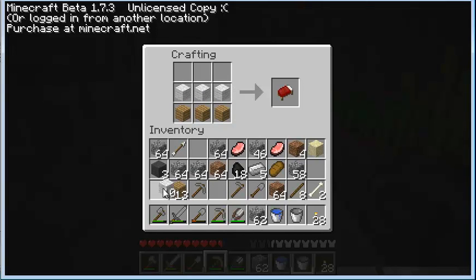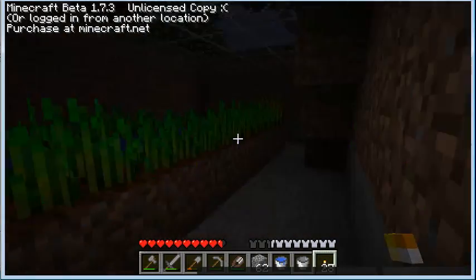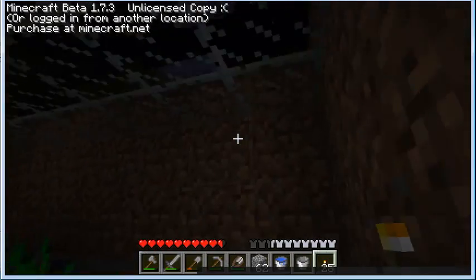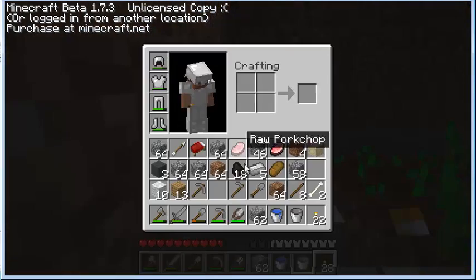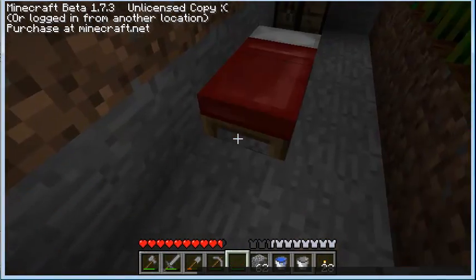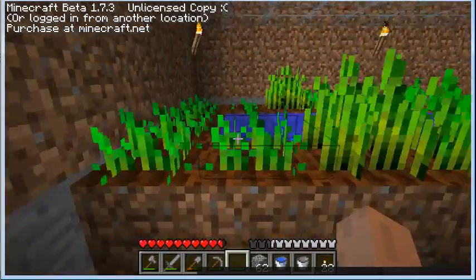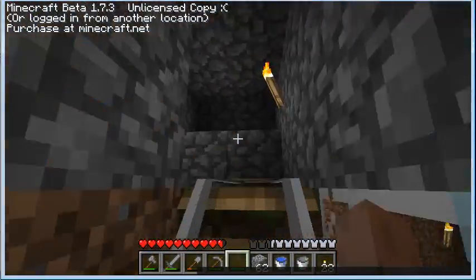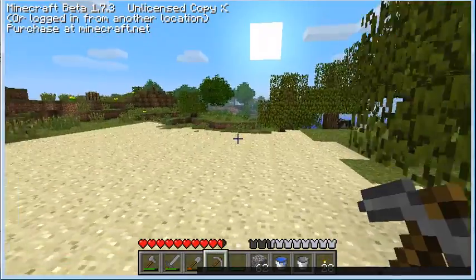I wonder how you dye wool. What does this make? Wooden slabs. This makes pressure plates. I didn't realize you couldn't see anything down here. So I've been making obsidian blocks and obsidian is hard to mine. It's kind of a challenge — I'm looking for diamond. I'm actually kind of thinking of inventory editing, but that wouldn't be fair to you guys. So no.